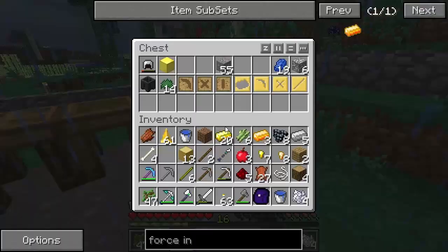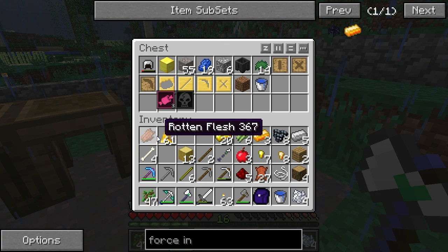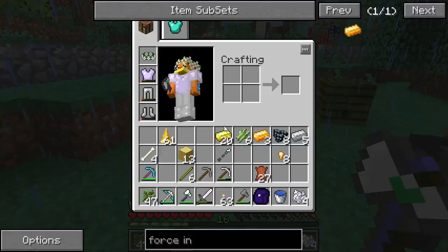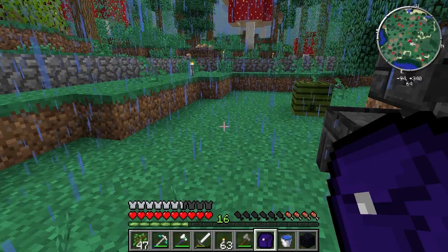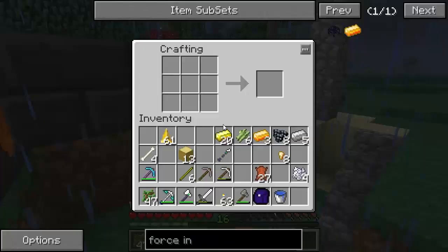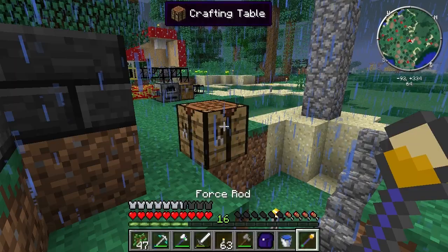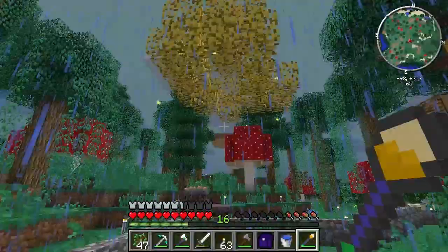The tools don't really do that much on their own — they're most useful when combined with other things. Now let's make the force infuser again, using a force stick instead of a normal stick this time, which gives us a fully charged force rod. Then we convert that into a force infuser.